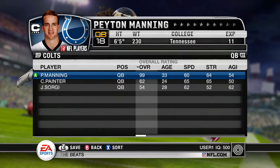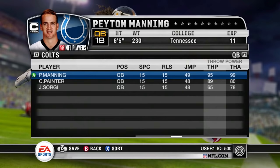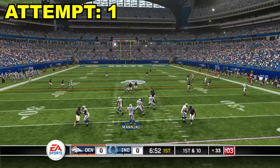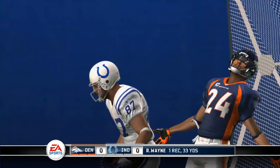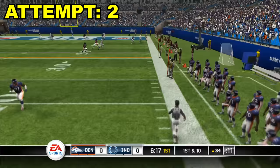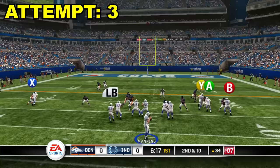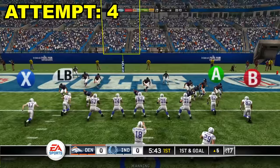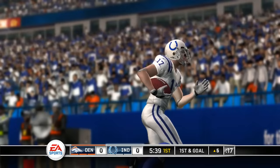Madden 10 and Peyton Manning is still a 99 overall. His throw power is a 95 and his throw accuracy is a 99. No more Marvin Harrison. We still got Reggie Wayne, Gonzalez, Austin Colley, and I think we might even have Pierre Garçon on this team. Reggie Wayne came down with a catch on Champ Bailey — pretty crazy. Broncos are playing good D. I'm forcing it to Austin Colley — he took a hit from what I think is Brian Dawkins. Austin Colley's wide open — he beat him like he stole something. Touchdown, Colts.